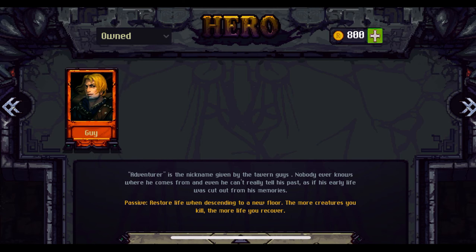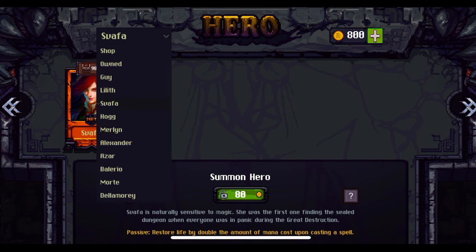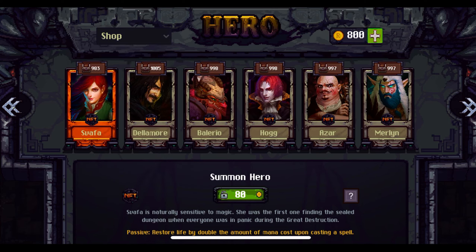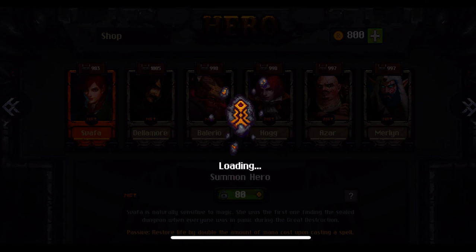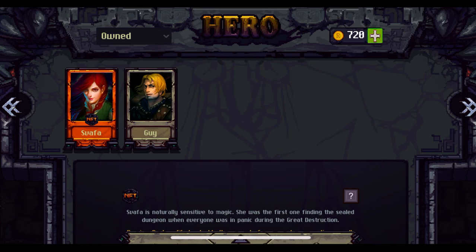We're back at the purchasing moment. Which hero will this player decide to acquire? Savafa seems to be the one they're interested in. When you buy this hero, you'll be using your Web2 virtual currency to do that — you're not going to be using a token. Why a Web2 virtual currency? Because that's what's going to bring it in compliance with the app stores.